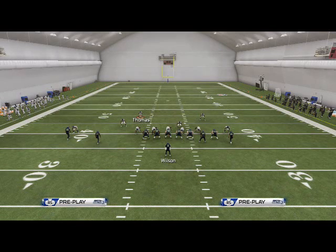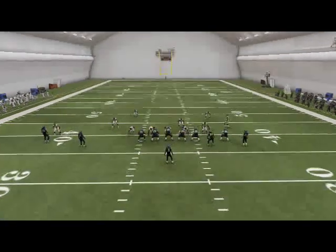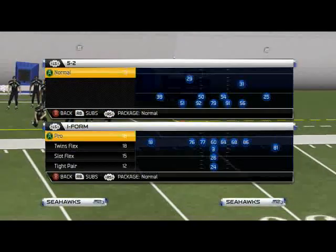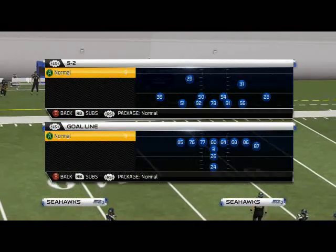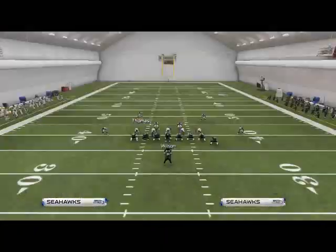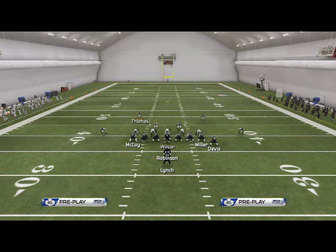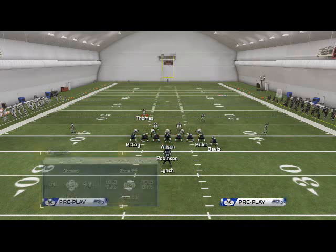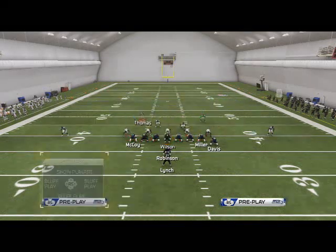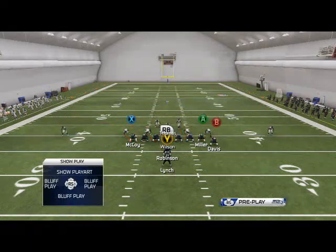That's the base run defense, Fire Zone 2. Real quick, I want to show you one other thing — QB sneak run D. We need to start going over that every video we do for run D. The run D for QB sneak is the Fire Zone 2. We're going to base the line — we don't need to, but it's a habit we need to get into. Pitch your linebackers, spread your D-line, and run commit middle.